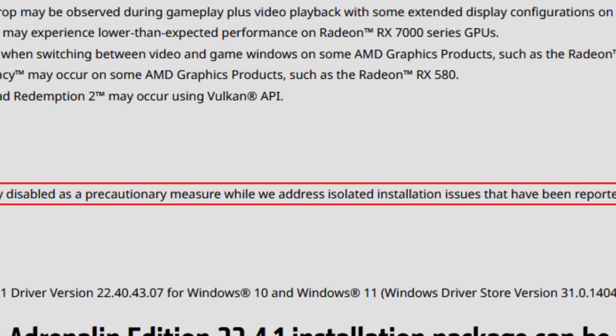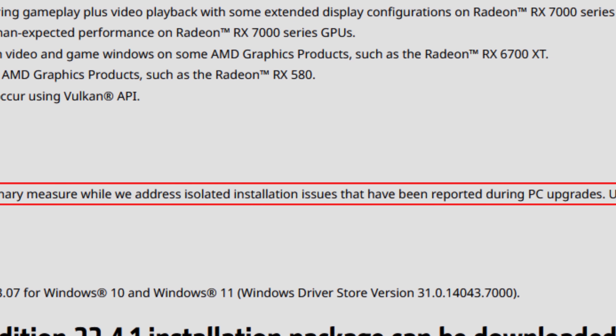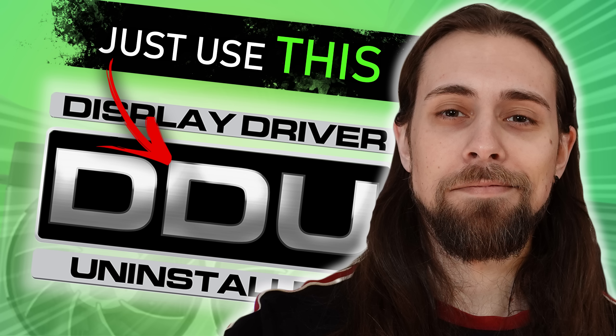As for important notes: factory reset has been temporarily disabled as a precautionary measure while AMD addresses isolated installation issues reported during PC upgrades. Users may use the AMD Cleanup Utility as a temporary option. This has been happening since the 23.3.1 drivers. I always use DDU, and if you don't know how to correctly install and uninstall drivers, watch the video I made on that.